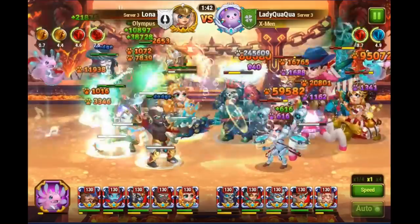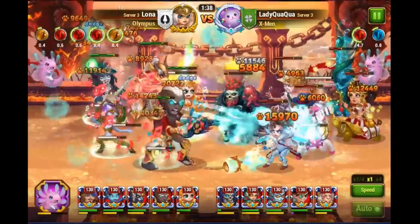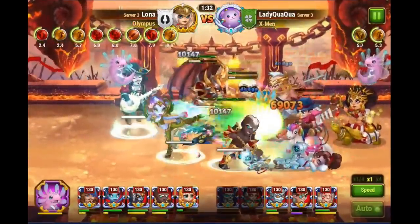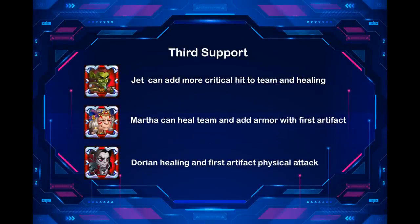The final support depends on whether you are on offense or defense. In offense, you can choose not to add armor, as the main goal is to deal more damage. In defense, you want to keep your team protected. Jet as the last support hero can add more critical hit to a team as well as healing. Martha can heal a team and add armor with her first artifact. Dorian brings healing and a physical attack first artifact.